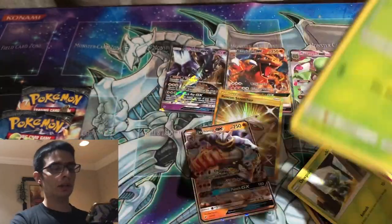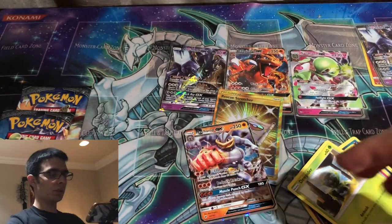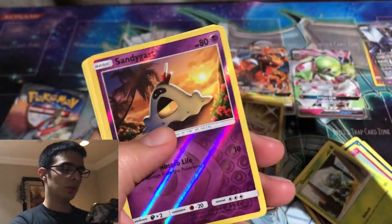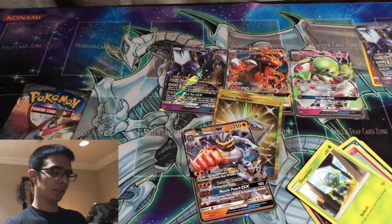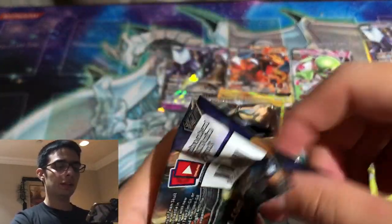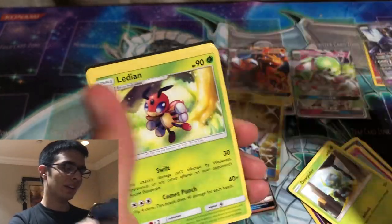We have about three more packs including this one. Not expecting too much since we already got a secret rare, but let's see if we can get one more hit. At least we got this Lycanroc, which is pretty cool. Second to last pack — we have Sandygast and Electivire. Alright, it all comes down to this very last pack — very, very unlikely, but let's see what we can do. This might have to be my last big Burning Shadows opening. At least we were able to walk away with one Charizard and a secret rare — sometimes you really can't ask for more. We get another reverse holo Charmander, and a Lycanroc.